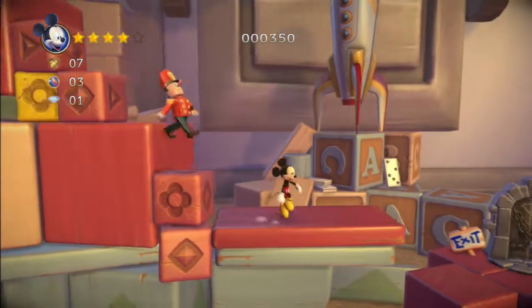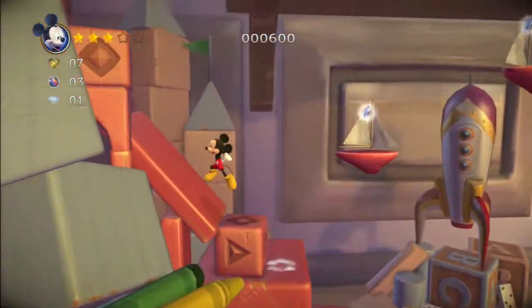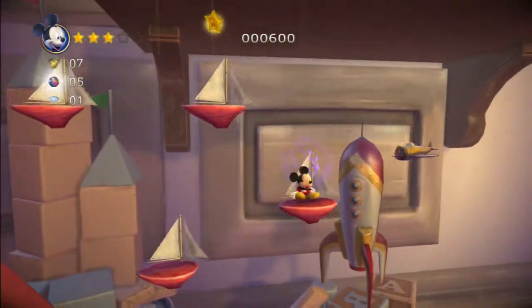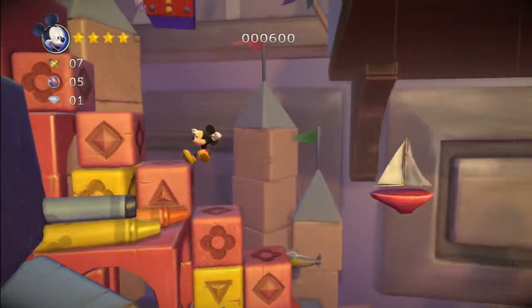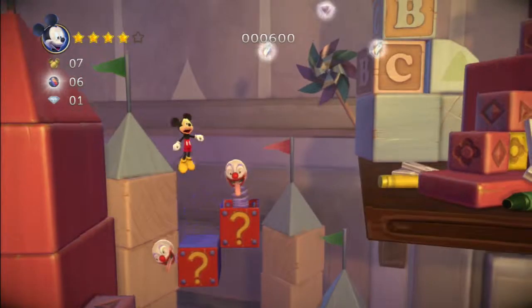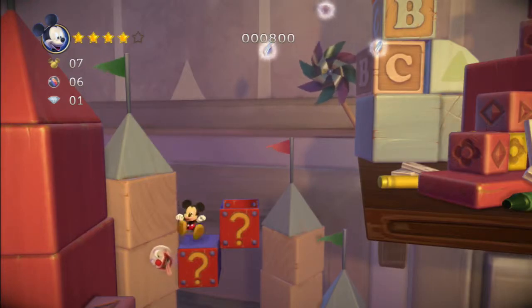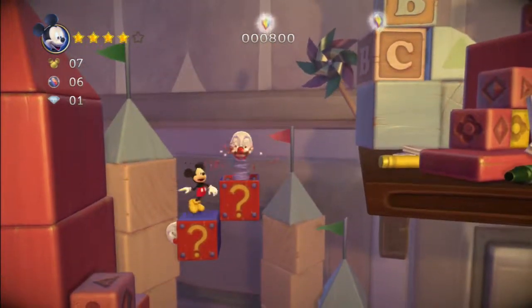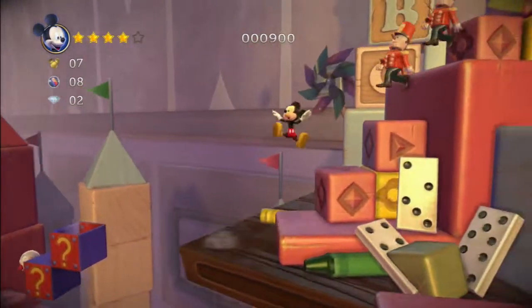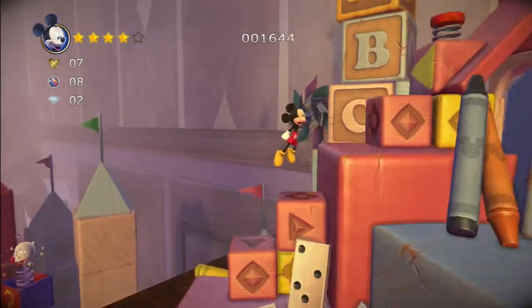I can go straight to the exit — are you kidding me? Is that the exit? Yeah, I can go straight to the exit. Hold X — that's the key to it. Hold X, hold X. There it goes. We have more tin soldiers. Mario trick right here — there we go, I learned that from Mario.